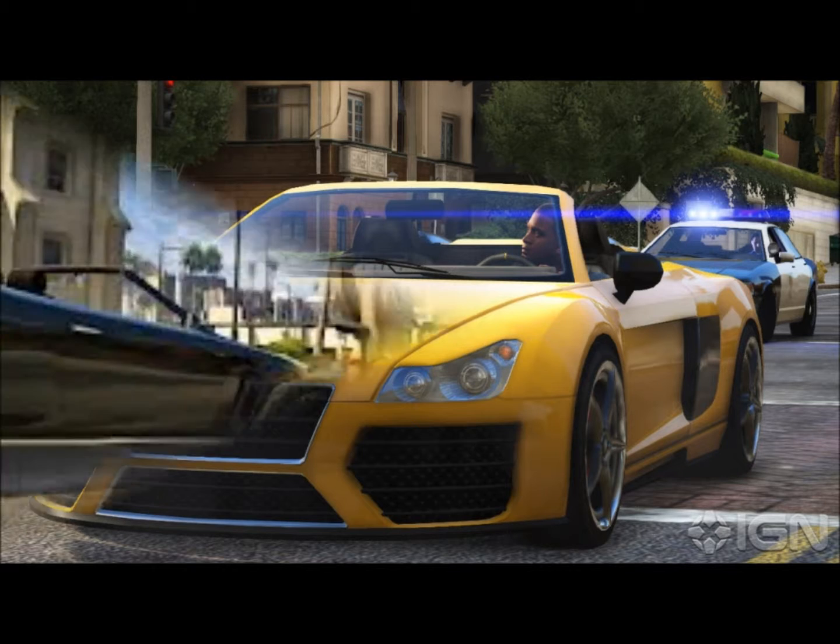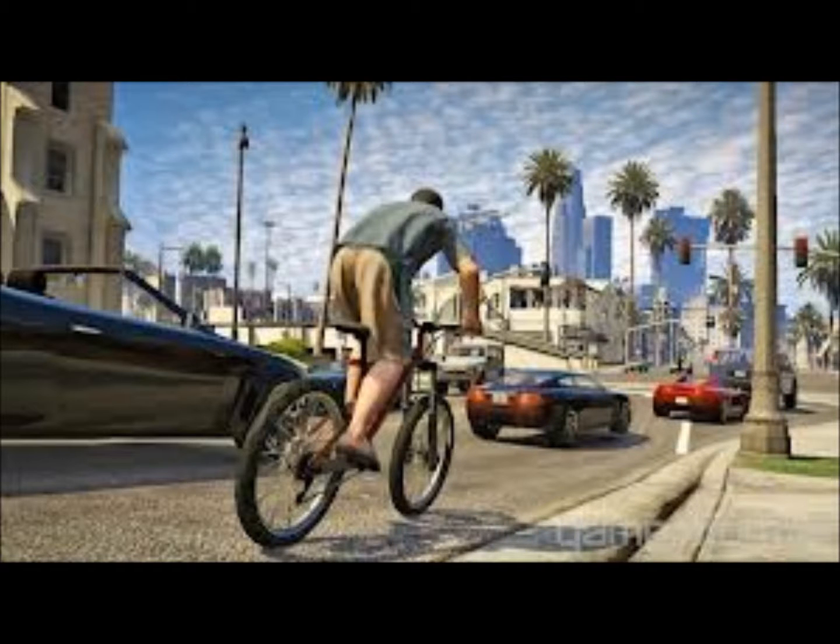The next screenshot — I'm glad they've brought back bikes from San Andreas and that you can explore different parts of Los Santos. The car next to the bike I'm pretty sure is based on a Mercedes. The car up front I'm pretty sure is an F620, which was in GTA Episodes from Liberty City — Ballad of Gay Tony. There's also a Detroit up front underneath the traffic lights, so I'm glad they brought that back.